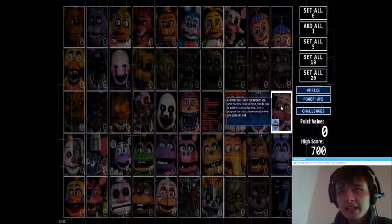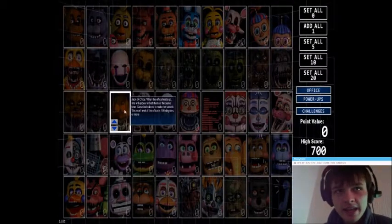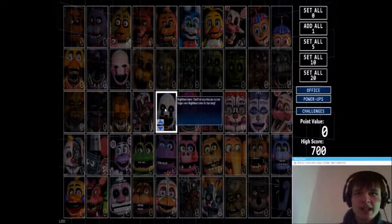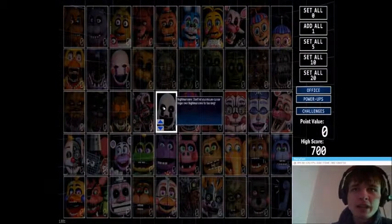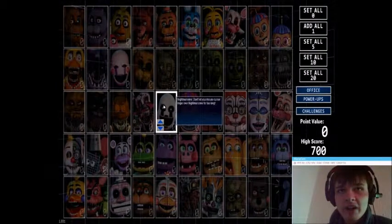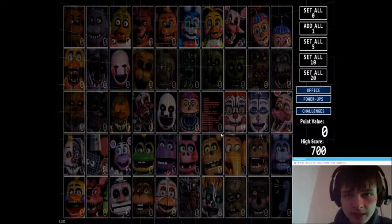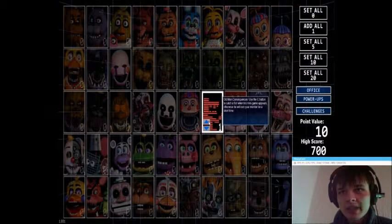Otherwise, that is when your game will end. There's another fairly annoying one — Night Marionette. Don't let your mouse cursor linger over Nightmarionette for too long, and he can be a little bit hard to see sometimes. There are also some easter eggs like Old Man Consequences here. Use the C button to catch fish when the minigame appears, otherwise he will lock your monitor for a short time.